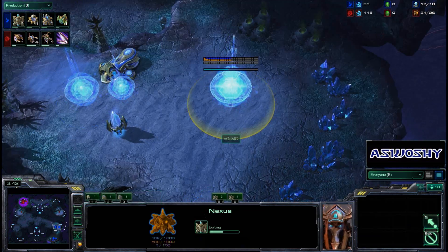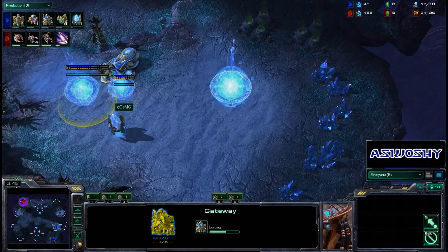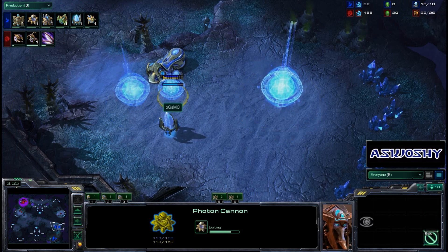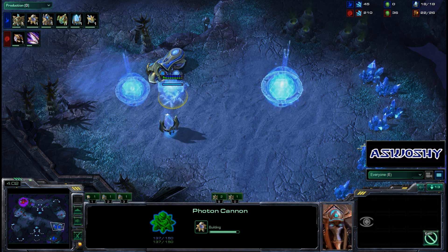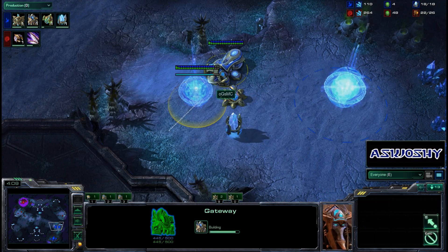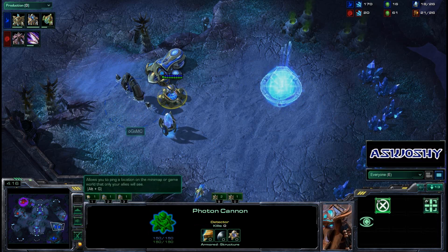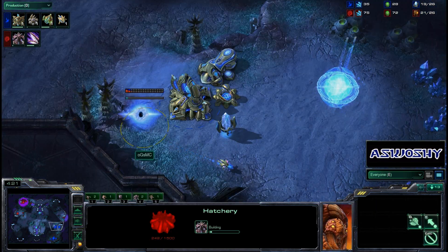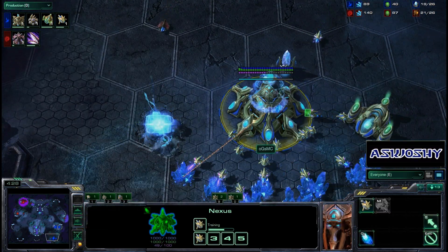MC doing such a fast expand is great, because he actually observed Morrow doing the same build twice in a row to start off this series, and now he's doing the same thing himself and going to have a bit of an advantage even. He knows that Morrow is not going to be doing any sort of one-base play, and this is a safe build anyway against a one-base play, except for maybe an 8, 9, or 7 Roach Rush. If he rushed Roaches instead of dropping that hatchery, he might actually be able to win this game.